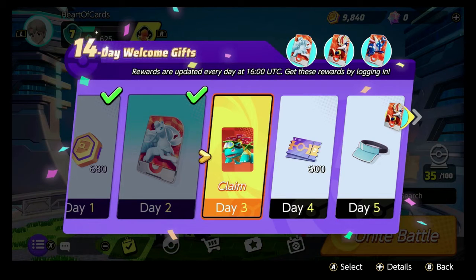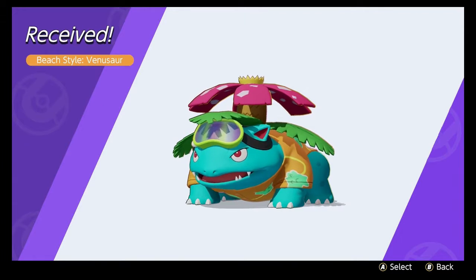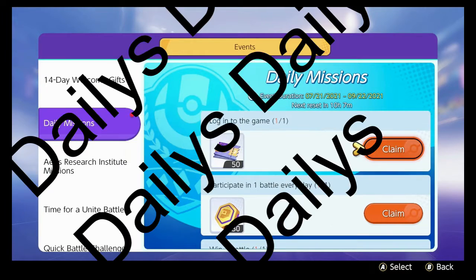Oh my god, what are we getting today, Shay? We're going to get a little costume for our Venusaur. Let's claim that right now — press A to claim. That is a subnautical Venusaur! Every day you want to log in. Every day. Dailies!